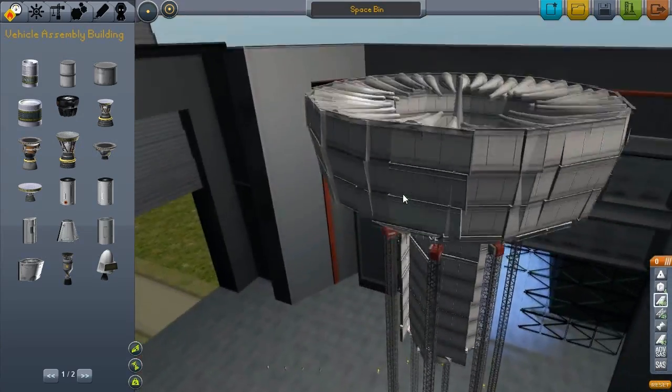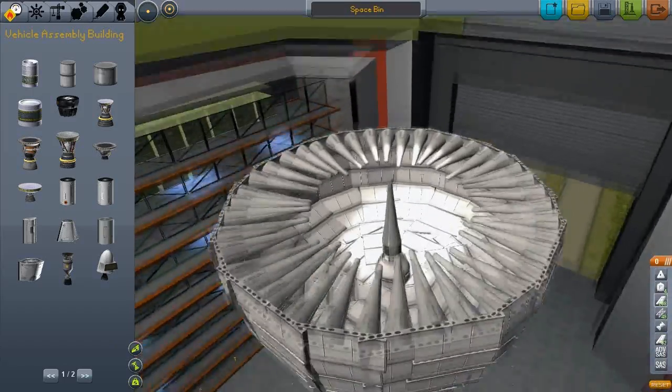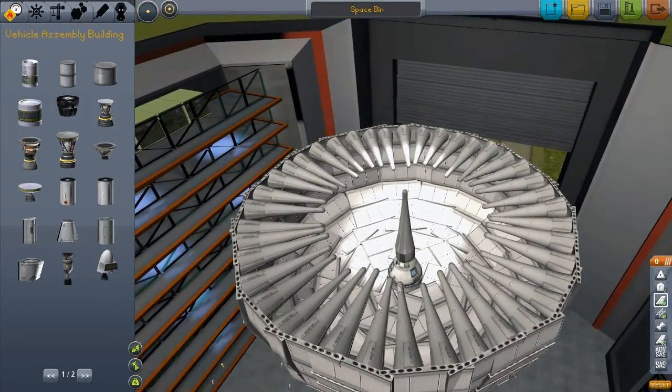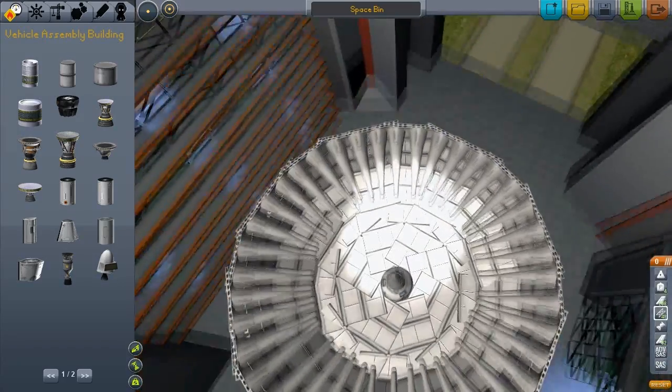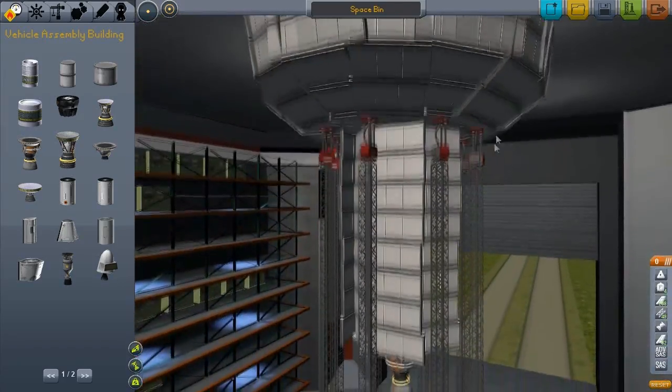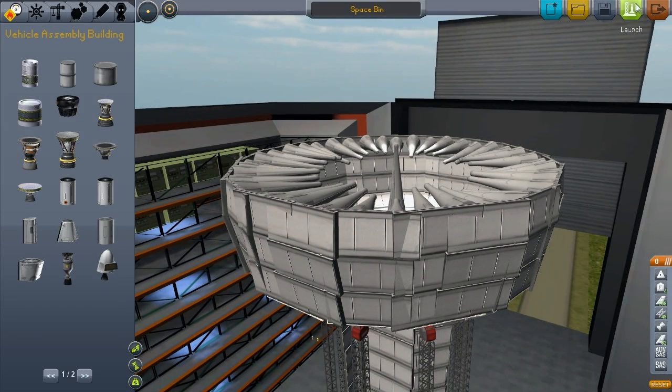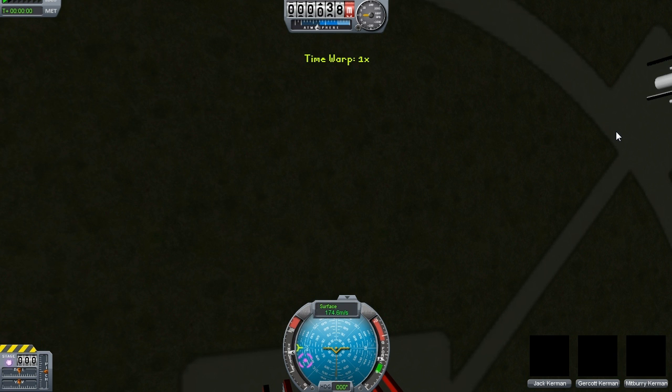Here it is — it might look like nothing, but when you fast-forward at warp speed it opens up. It actually opens up and allows stuff to go inside, so it's quite a cool nifty thing. I'll save that and launch it. It's pretty awesome — a lot of parts in it, quite epic.